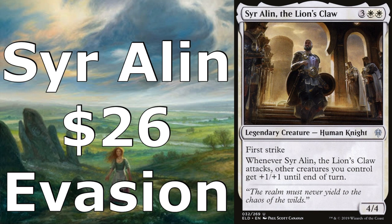Today we have a Sir Alan the Lion's Claw deck tech for you. This is a budget deck tech, specifically 1DH, meaning all the cards in the deck are $1 or under with the exception of the commander who can be up to $5. Total cost of this deck was just under $26 as of the day of recording. Prices were checked using mtgstocks.com — note that prices fluctuate so they may be above or below the price point you see in this video.